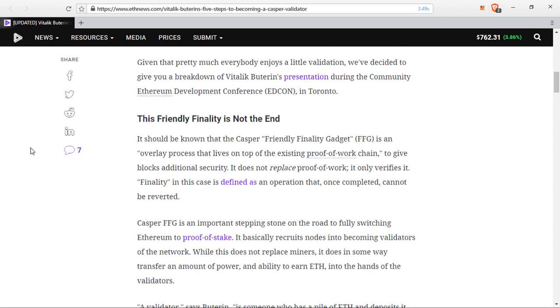It should be known that Casper FFG — the Friendly Finality Gadget — is an overlay process that lives on top of the existing proof of work chain to give blocks additional security. It does not replace proof of work; it only verifies finality. Finality in this case is defined as an operation that, once completed, cannot be reverted. Casper FFG is an important stepping stone on the road to fully switching Ethereum to proof of stake.